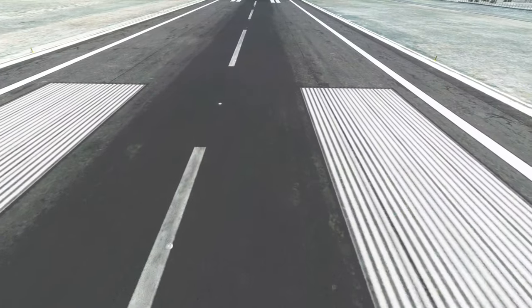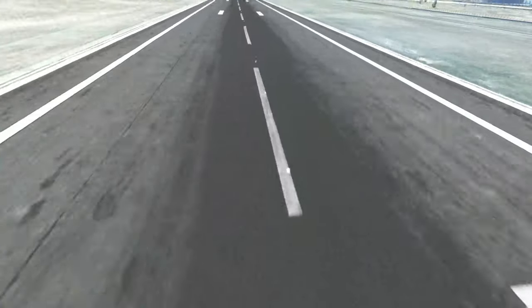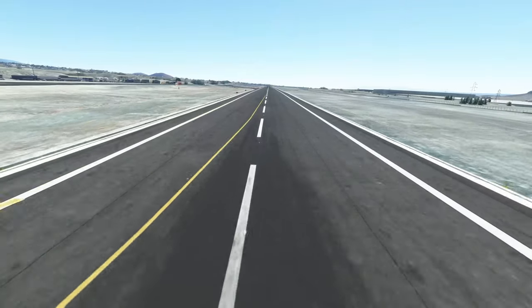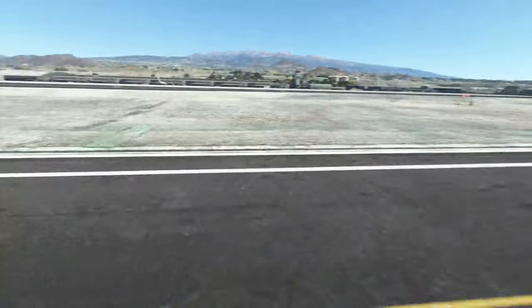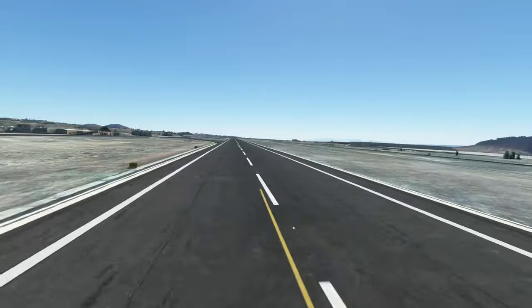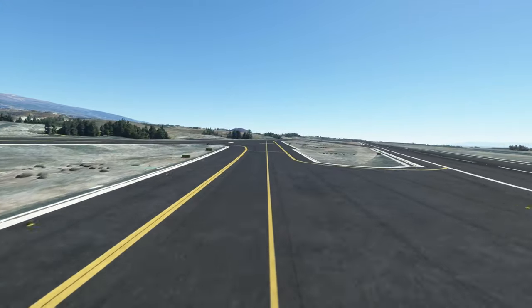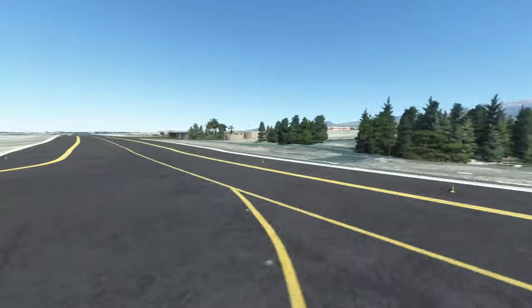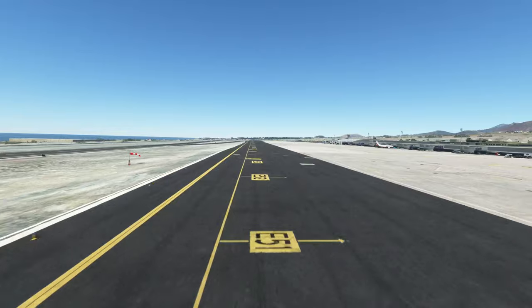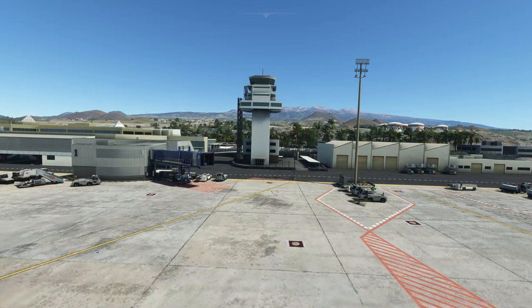We are well familiar with them, and just pausing here for a second to show you the level of detail that actually went into the runways. Landing at Tenerife is something really special because you have that big mountain which is causing some trouble — Tenerife is known for its turbulences and wind shears, and that's something I'm really looking forward to experiencing in the simulator as well.